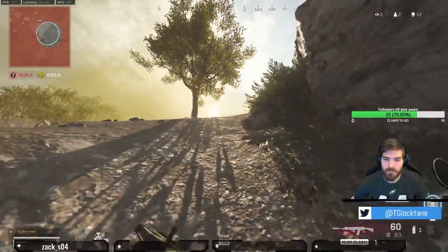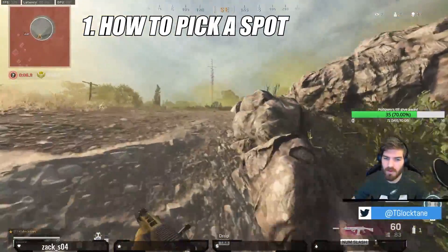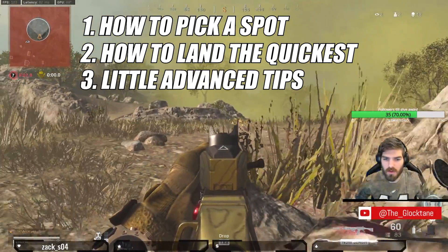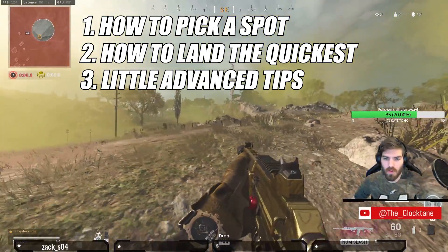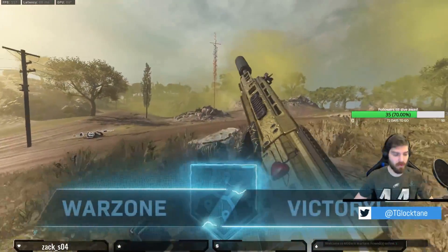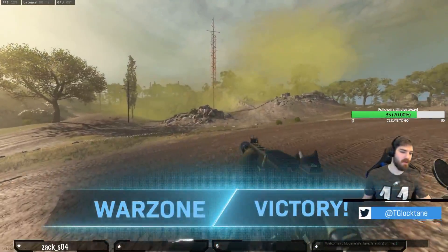Today's episode will break down the two core components for jumping: how to pick a spot, and how to land the quickest. Then at the end I'll go over some advanced techniques that can enhance your drop, get you faster, make it more efficient. I'm Glocktain, and this is how to break down jumping.